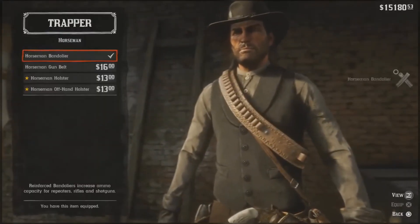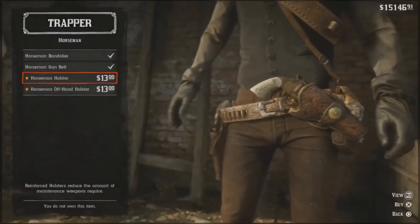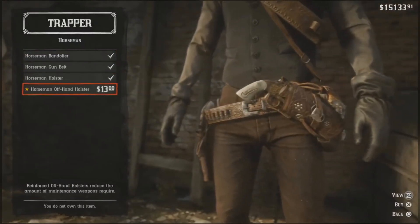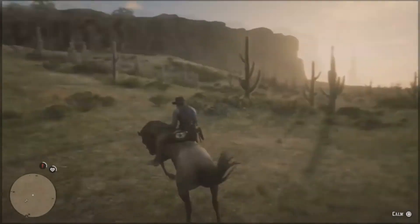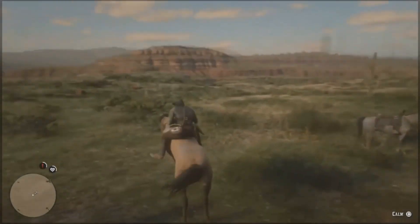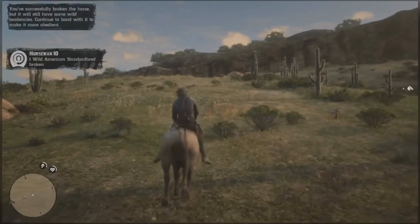Once you've completed these challenges, you can pick up your reinforced gear at the Trapper for completing challenges 1, 3, 7, and 10. That brings us to the end of this Horseman Challenge guide. If you found this useful, make sure to leave a like and subscribe for more Red Dead Redemption 2 challenge guides. Thank you so much for watching — I'll see you all later.